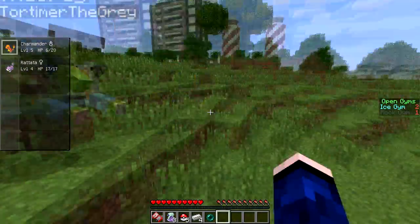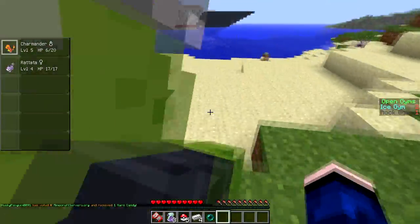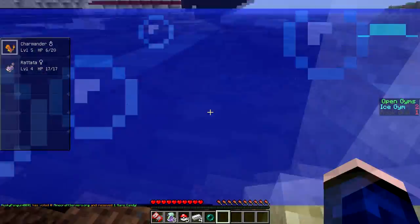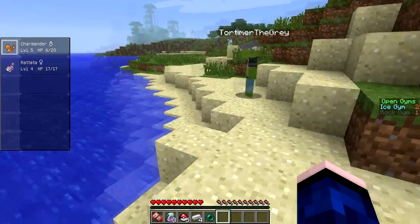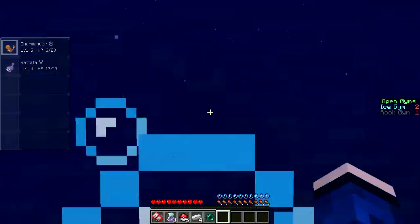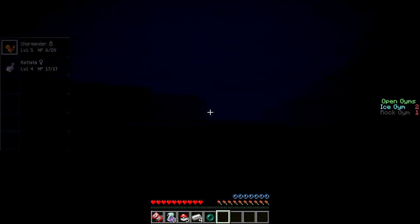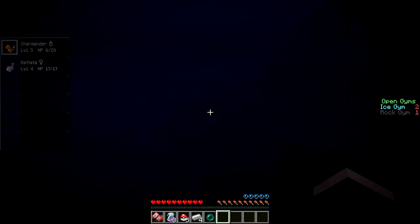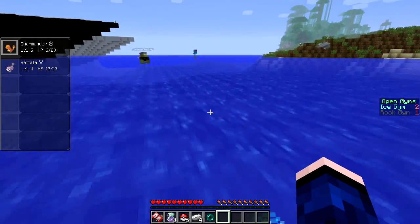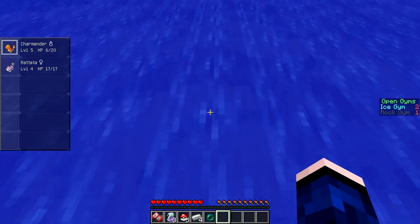I'm gonna go down to the water here. I want to see if I can find like a Magikarp or something to battle. In the water, you'll get water spawns. If you go down, you could potentially find... here's a Staryu over here. Tentacool. Here's some Magikarps out here. A good one that you can find out in the water — they're a little bit rare, but if you find them they're awesome — is Lapras. I think when I ran through this the first time, I had a Lapras on my team.